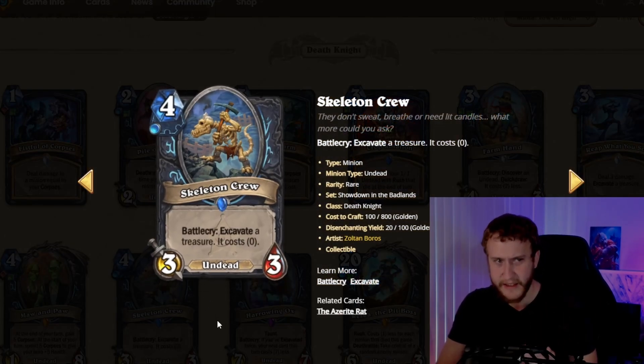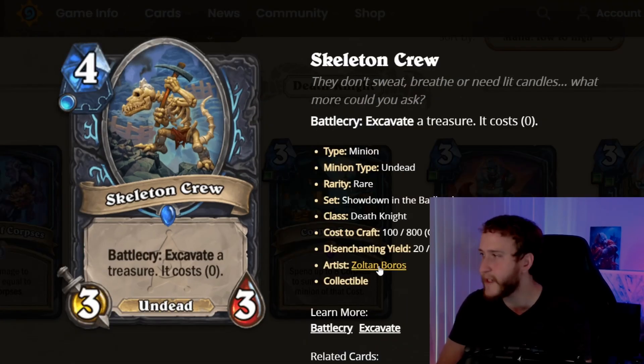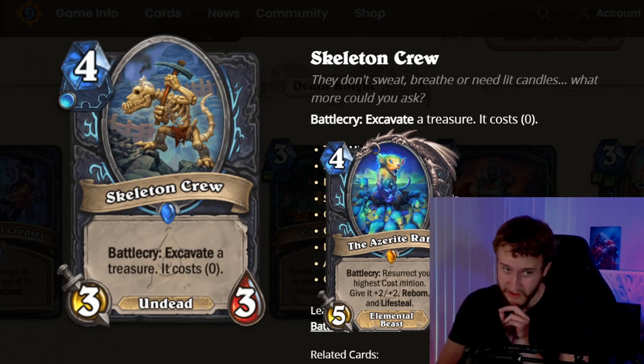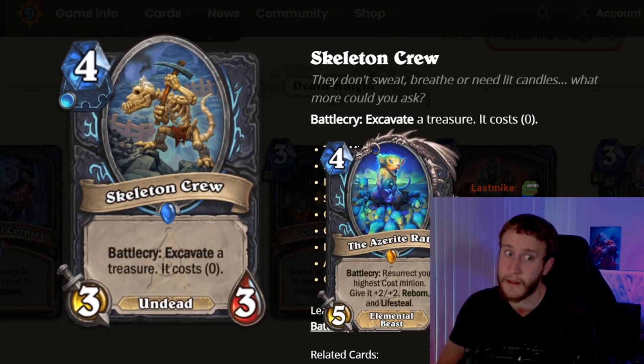Skeleton Crew: it's a 4-mana 3/3 undead. Battlecry: Excavate a treasure — it costs 0. The tier 4 treasure here is a 4-mana 5/5 elemental beast. Battlecry: Resurrect your highest-cost minion, give it +2/+2, Reborn, and Lifesteal. That's just unbelievable — as long as you don't die you're going to have a giant Lifesteal minion, and if it doesn't get hard removed you're basically going to win. And this card cheats it to 0 mana, so you can just play it instantly.